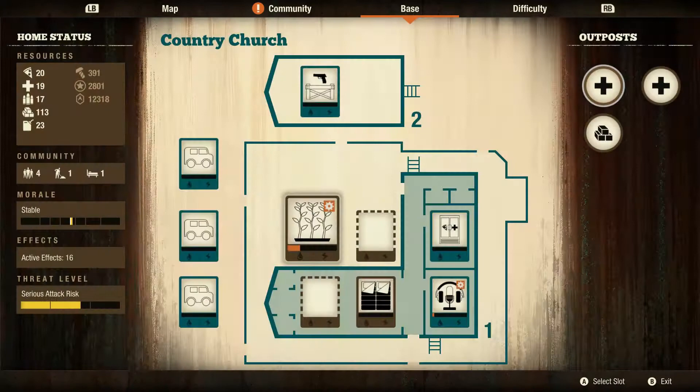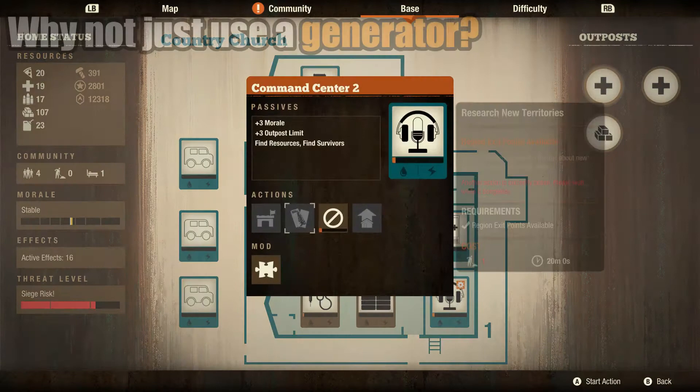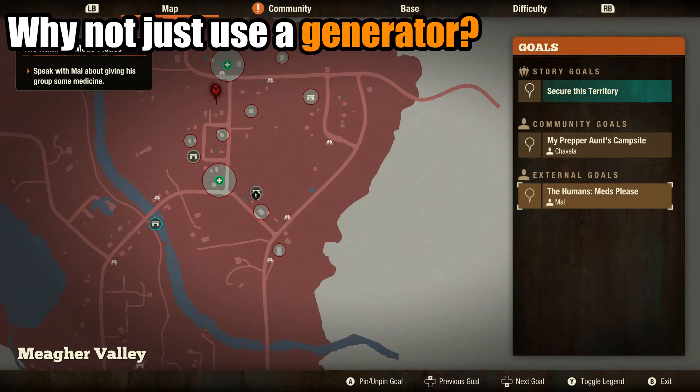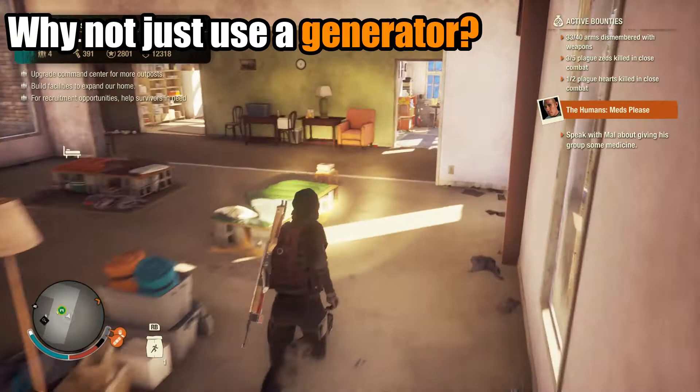Regarding generators versus solar arrays: generators not only require outdoor placement, they consume four units of fuel per use, which is heavy in the early game. While they can be upgraded to require only half the fuel, the still would need to compensate. Regardless, the Country Church is not much of a solution beyond the tutorial home.